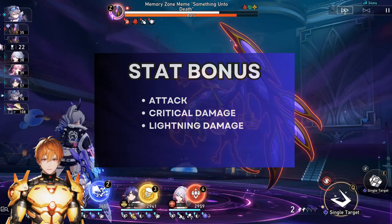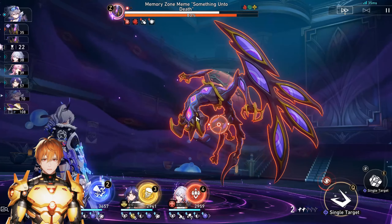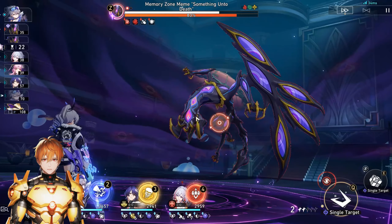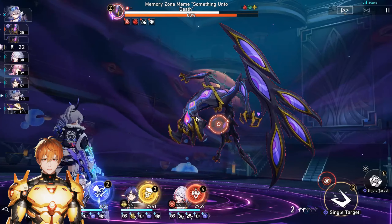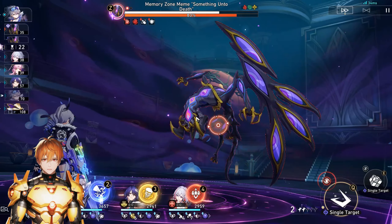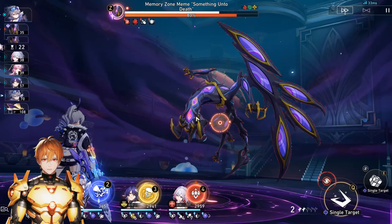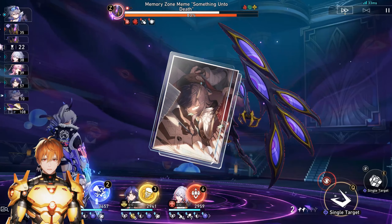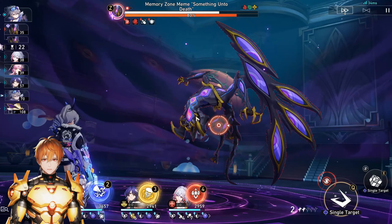With the kit overview out of the way, let's talk about overall impressions. Acheron does not seem to be a free-to-play friendly character — her options are quite limiting because she needs two Nihility characters. However, I do believe they will likely release future five-star Nihility supports that will specifically work better with her. As for Light Cone options, they're very limited. The best free option you could go for is basically Good Night and Sleep Well, but that's also a gacha Light Cone. She doesn't have many free-to-play Light Cone options.